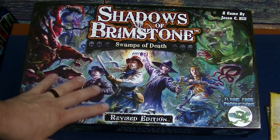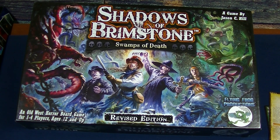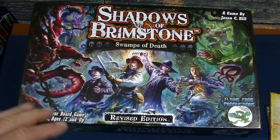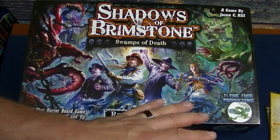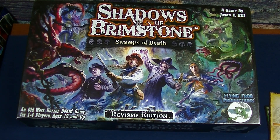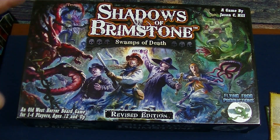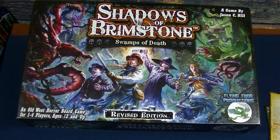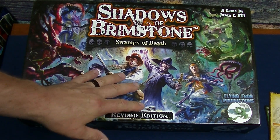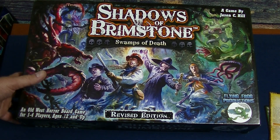We're going to be talking about how to flesh out the Jargonau other world that comes in the Swamps of Death core set. If you're new to the game or you're just starting to explore things and you want to add stuff, starting off with just fleshing out what you already have is a great place to start. Some things require buying a whole set of tiles, but if you're on a budget, start with what you already have. This particular other world is one of my favorites — I just love the whole setting of being in a swamp. So we're going to jump right in.